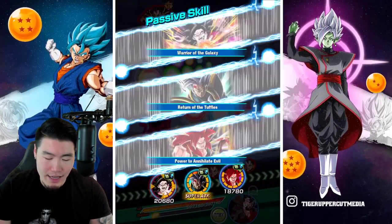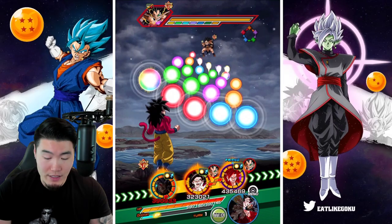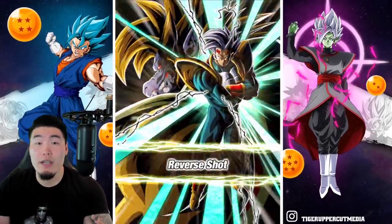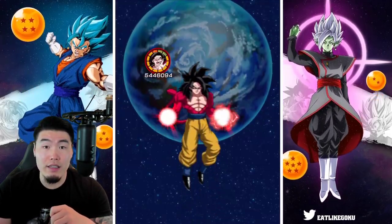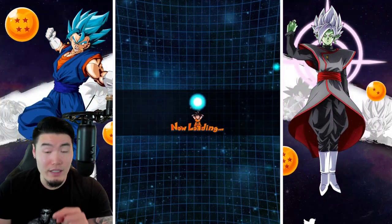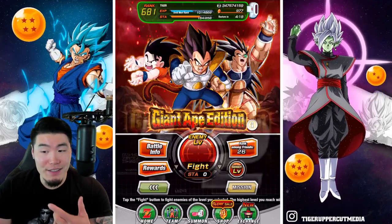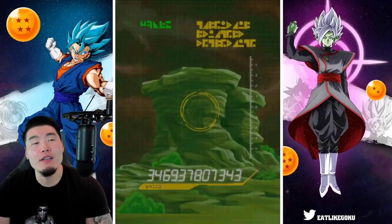So Halloween Banner's gonna be a thing, and then after that we're gonna get the Heroes Collab, which I'm very, very much interested in. If last year was any indication, these units should be very powerful. We're most likely also going to be getting some Dokkan Awakenings for some of the older units — hopefully for the Super Saiyan 4s, like the Bardock and the Gohan from last year. Even without Dokkan Awakenings they were already quite good, but with Dokkan Awakenings I can only imagine how powerful they'll be.